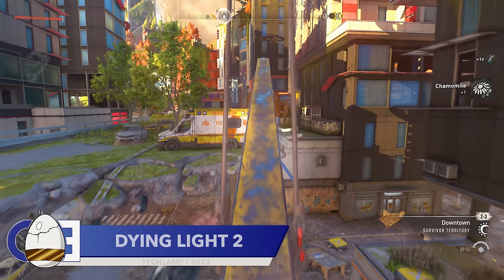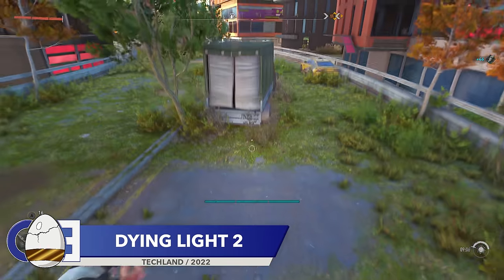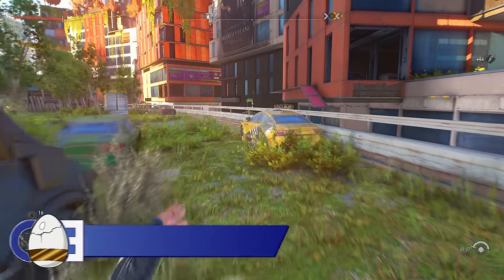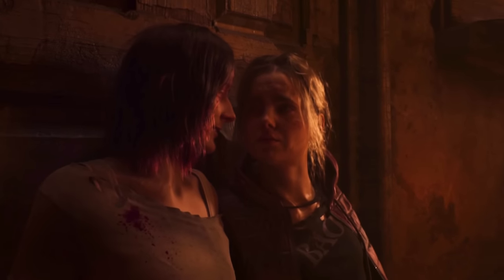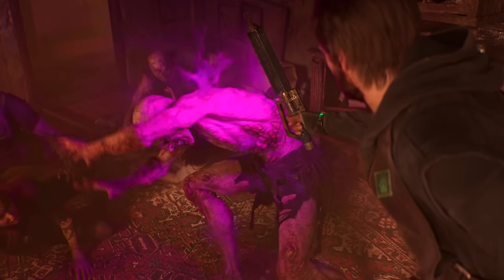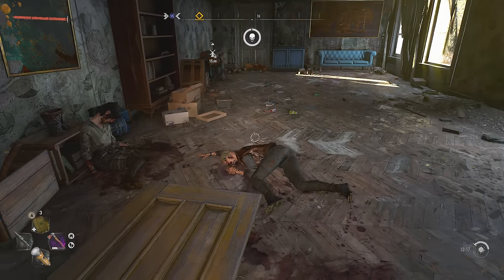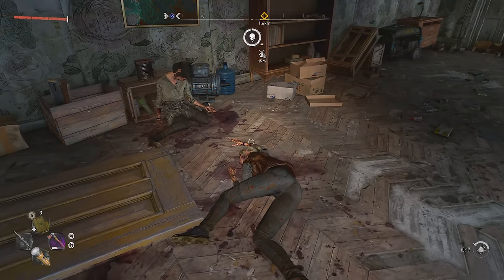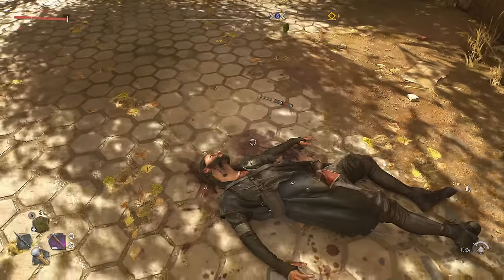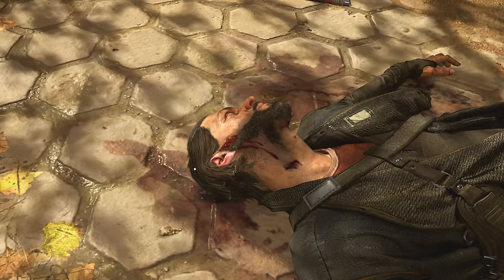Have you ever watched a game trailer and thought 'that looks cool,' only to play the game and realize it's nothing like the trailer? Well, that's not the case with Dying Light 2 — sort of. The game's cinematic trailer told the story of three different people all doing their best to survive, and it didn't end well for anybody. What's really cool is that the people from the trailer can actually be found in-game, with the two women found dead in a building and the man found outside on the floor. Extra bonus points for including the scratched face of the male survivor, something we saw happen in the trailer.